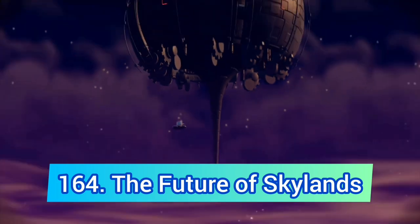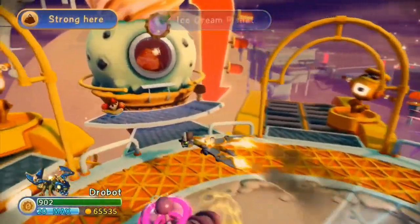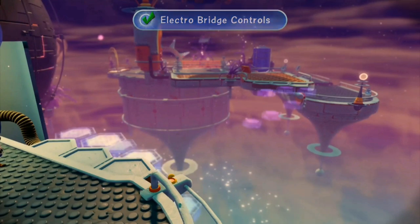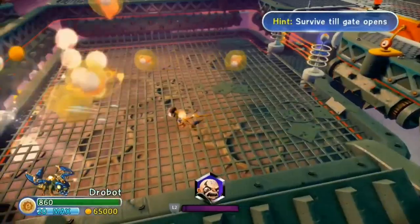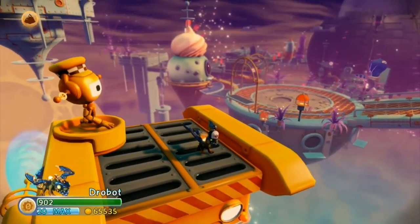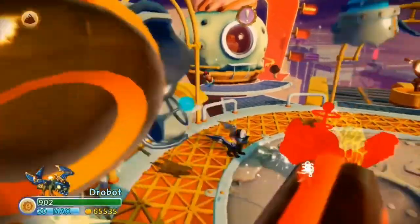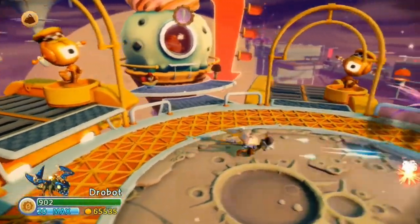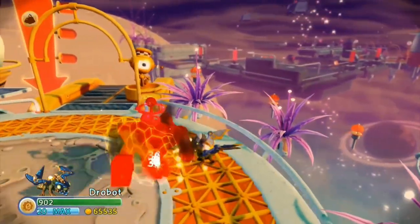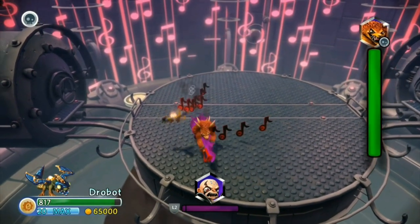A level with similar issues is Future of Skylands. I'm never really a huge fan of future levels — they're all kind of the same, the gray color is everywhere, and you have a bunch of flying cars. There are some bad parts and Blastertron is one of the most annoying enemies. But just like the Golden Desert, this level is saved by the amazing Wolfgang boss battle at the end, otherwise it would be a catastrophe.